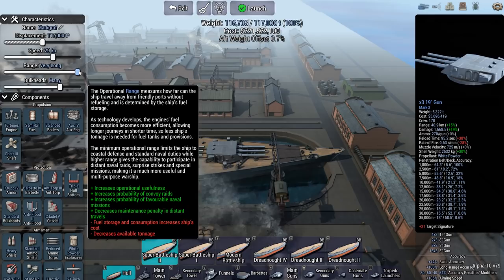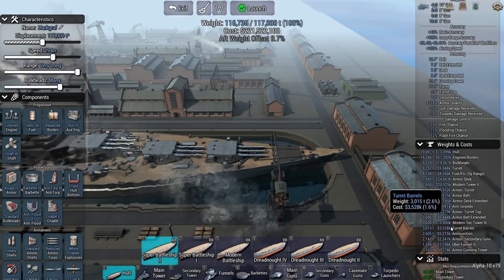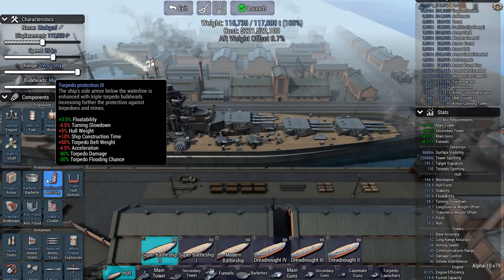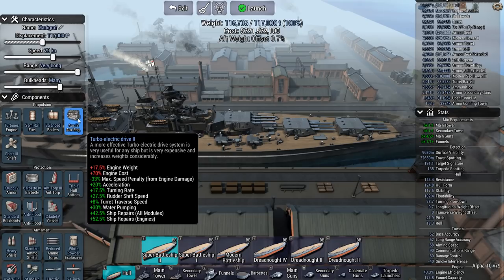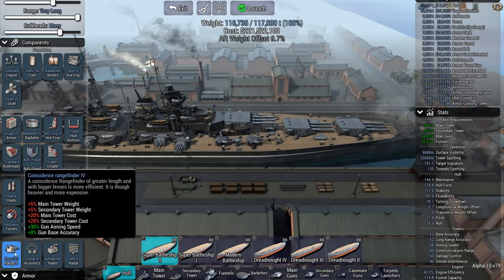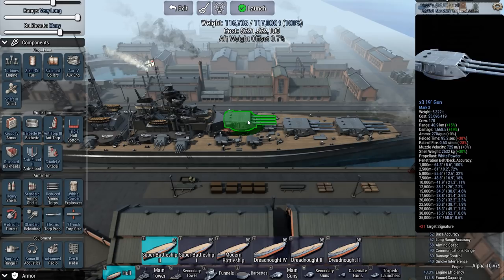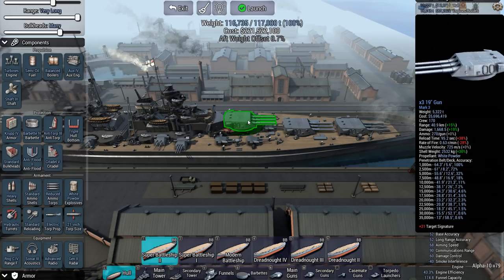I'm looking at a main armament of 19 inch — not terrible. Defended fairly well. Many bulkheads, very long range. Turbines. Engine efficiency? 43%. Yikes. Krupp 4, Barbet 4, Editor P3, Citadel 5, Shaft 3 and Ox 4 — that's pretty good. We get a generation 2 radar, Coincidence 4 range finding, Sonar 3.